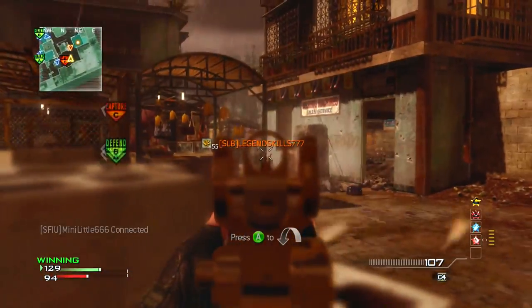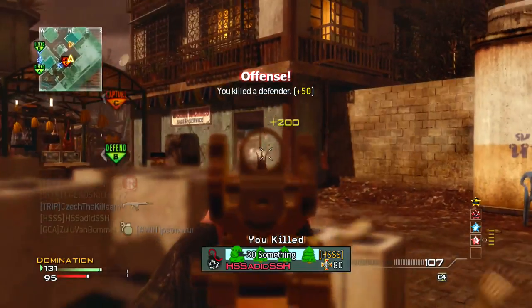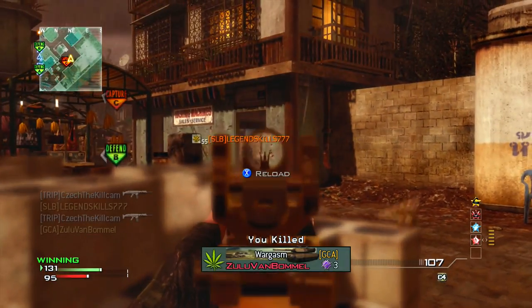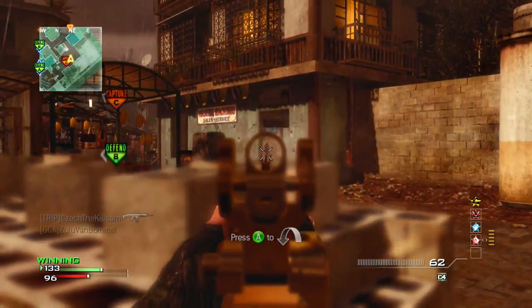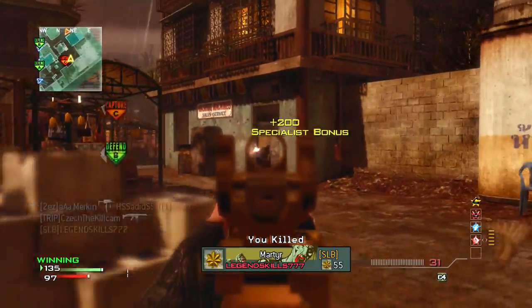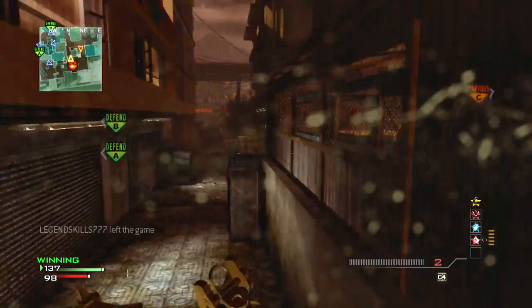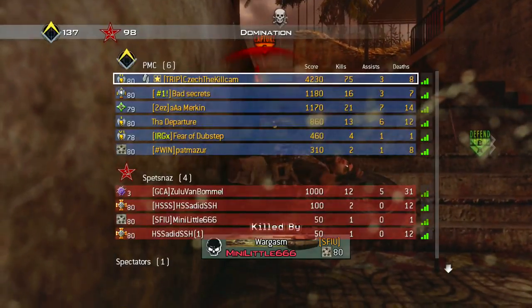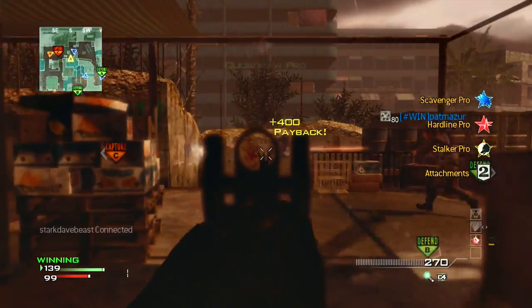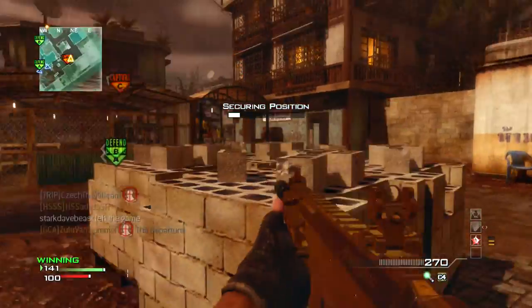Once you're on the MOAB streak, you definitely just need to play a little smart. Like right here, I'm not running out of cover unless it's really necessary. Right here I don't have a B-Vest, so I could have easily gotten taken out — and you'll see that I do get taken out on this streak. This is a 100 kill specialist, and right there, because my teammate was not in his spawn protection spot, I got spawned behind and got killed. That would have been the double MOAB, probably.